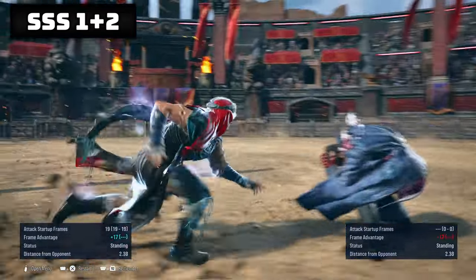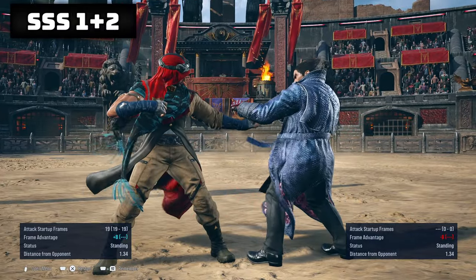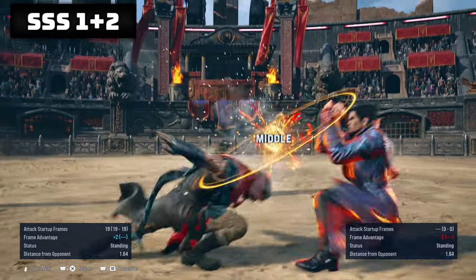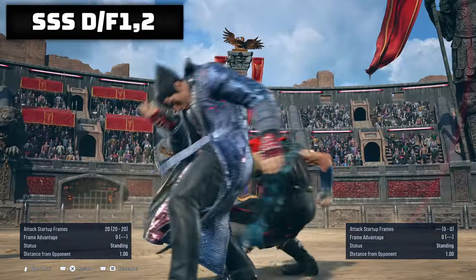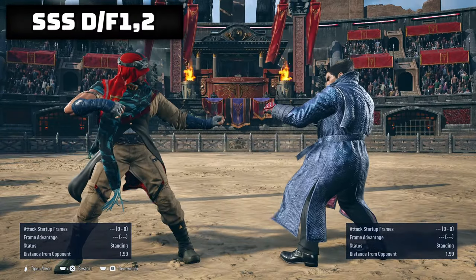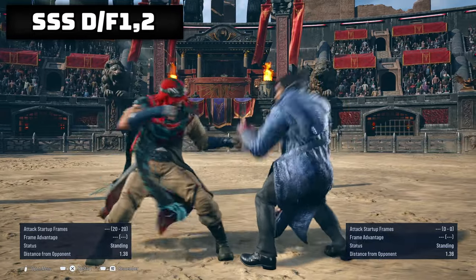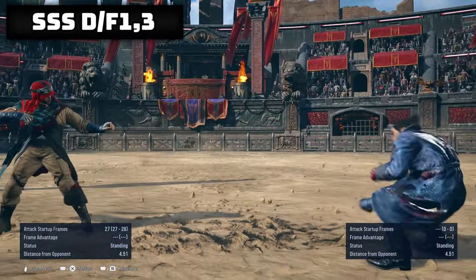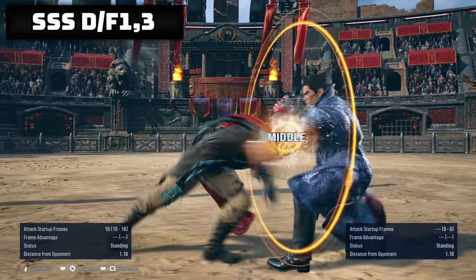SSS plus 2 is a heat engager. Without heat it gives plus 8 and forces crouch on the opponent. On block it's plus 2. SSS down forward 1-2 is a natural string that leads into a hit grab. On block it's minus 4, but it can be ducked. SSS down forward 1-3 is another natural string, but instead gives knockdown. It's minus 13 on block.